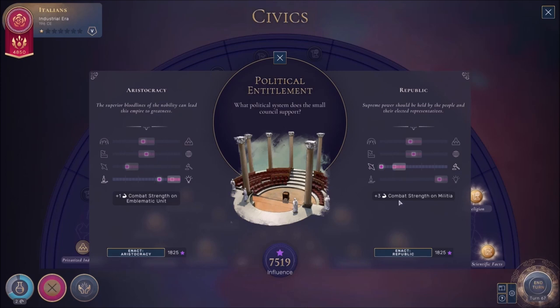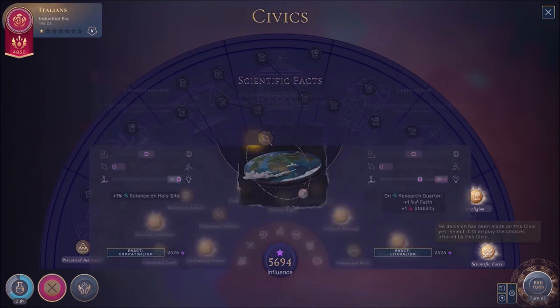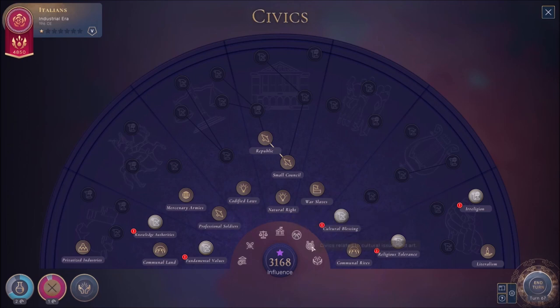We can do aristocracy or republic. Republic gives us plus three combat strength for militia, and aristocracy gives us plus one combat strength on emblematic units. We're going to do republic. Then for scientific facts — we've got contextualism or literalism. We can either get plus one science on holy sites or plus one science on research quarters with faith instabilities. We're going to get literalism right there.